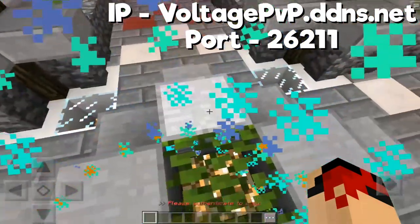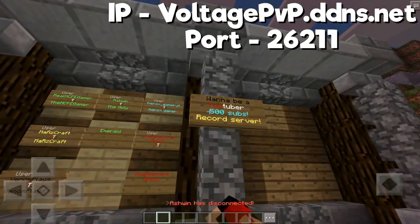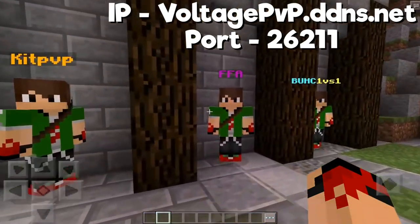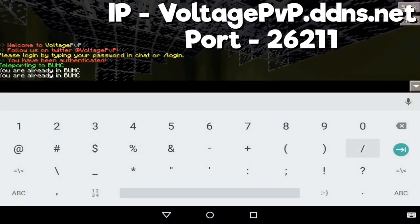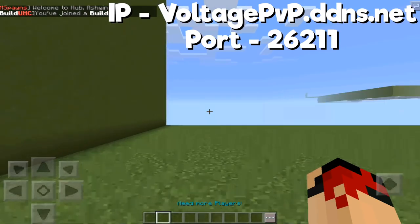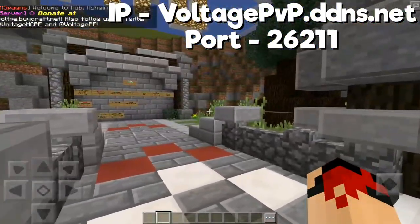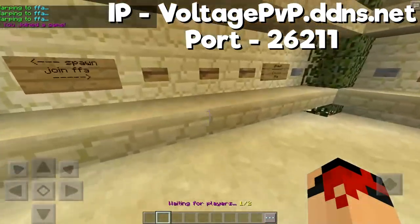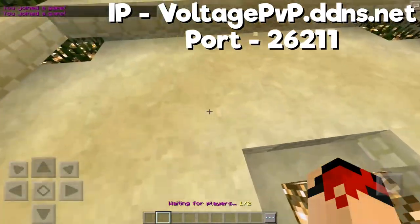This is the last server we're going to look at — the IP is at the top of the screen as usual. I looked at some of these maps on Voltage PVP and they are so awesome. Right now it's whitelisted, but by the time this video is uploaded it should already be open. I think it's the best PVP server in MCPE honestly. We have Kit PVP, FFA — absolutely amazing. I thoroughly enjoyed everything. Thank you all for watching, for the likes, and everything. Goodbye for now, see you guys later!